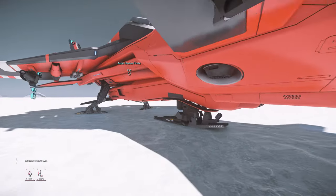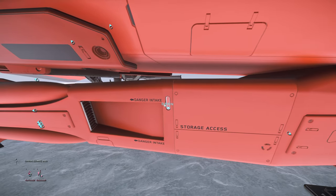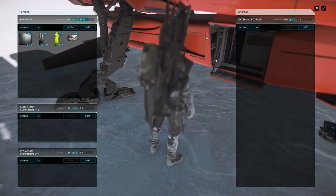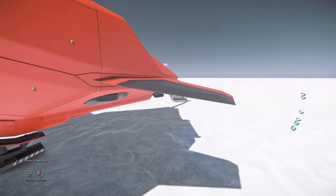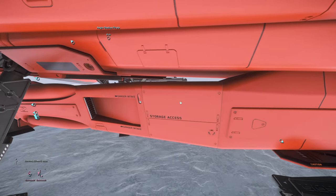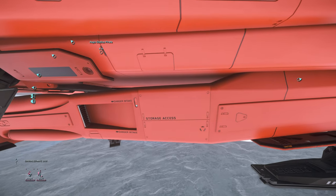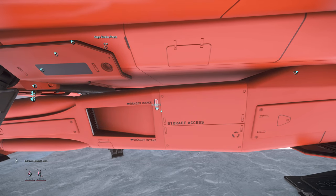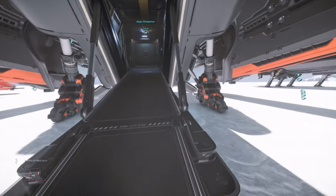I'm also going to show you the external storage. The Gladius has an external storage of 250k micro-ICU, which is a shared storage. If you go on a mission, you can not only put weapons here, but also ammo, water, and food in this storage. The Gladius is a single seater, but if you want to share with other people in your party, this storage is shared — other people can also access it.